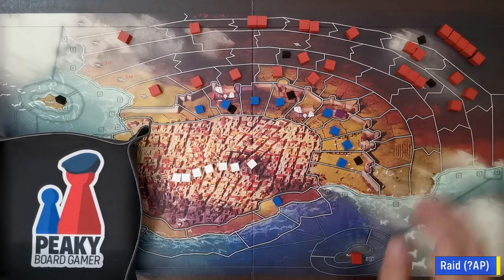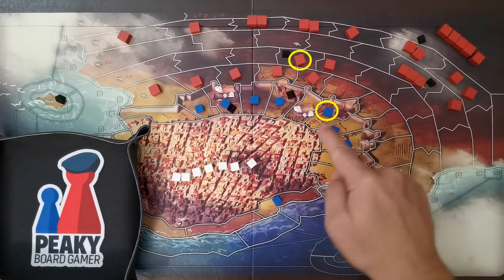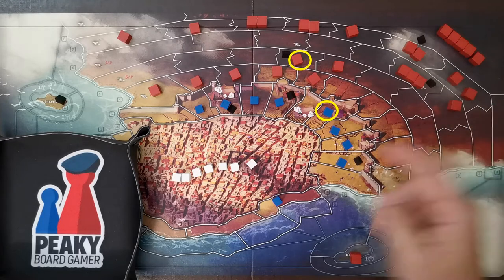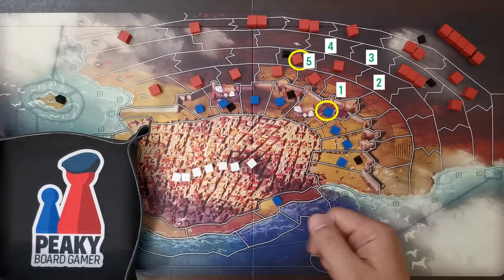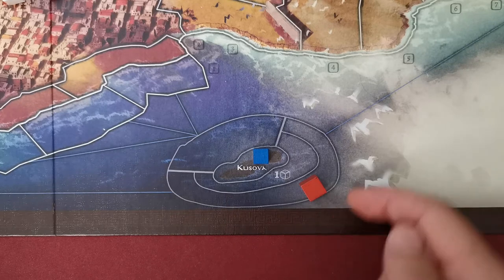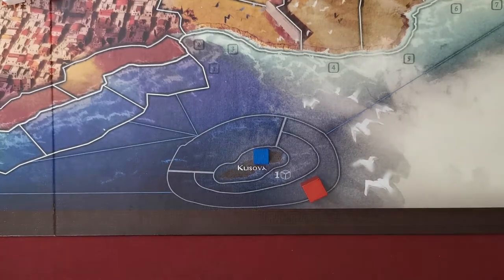The raid action lets insurgents attack enemy units on rows five through eight. The action point cost equals the distance between the raiding unit and the defending unit, with the path needing to be clear of enemy units. The player rolls one d8 and succeeds on a five or more. Insurgents may also raid an imperial unit in the outer space outside Klisova island if they control it and are not blocked — this raid costs two action points.